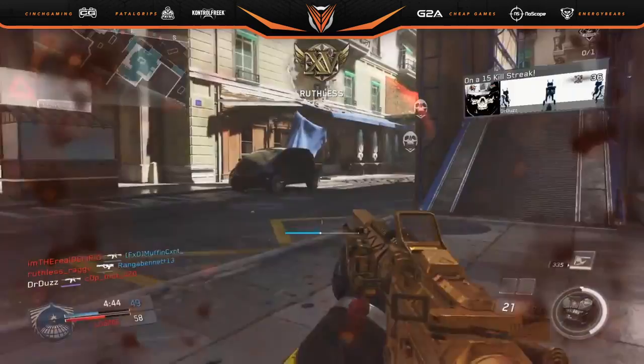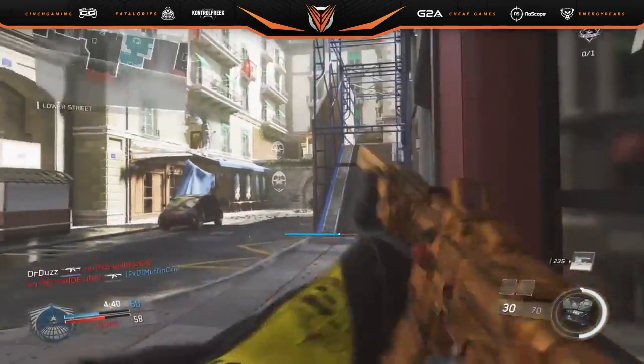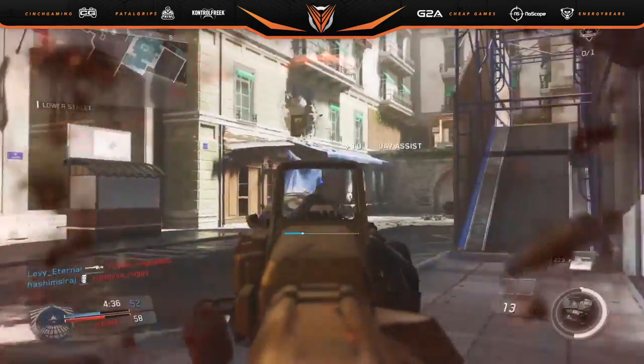I'm not sure how he did it so quick, but he ended up getting gold camo for the NV4. The NV4 in itself is just an amazing assault rifle. He was rocking a suppressor and a few other attachments — the red dot sight, as you can clearly see.